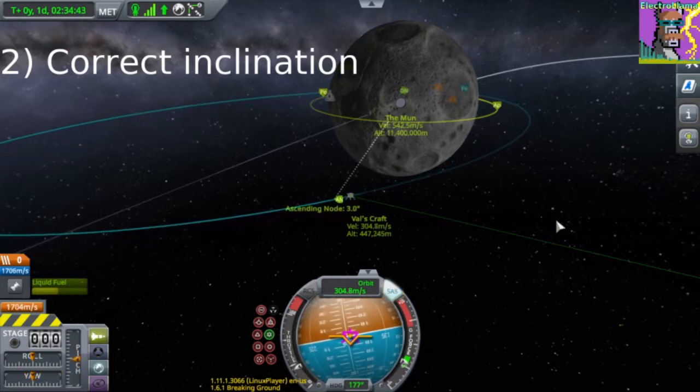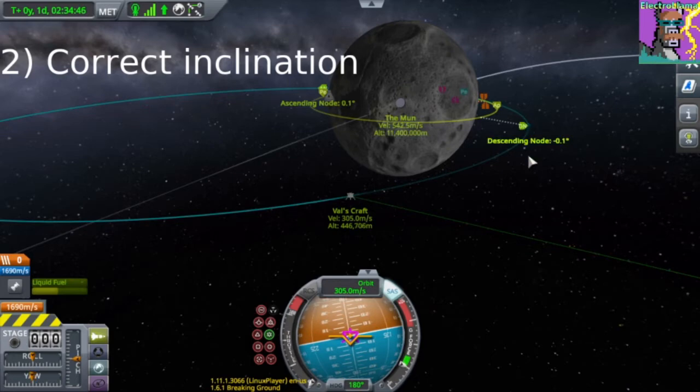We're going to burn south, so it's really the ascending node. There we go, going nice and low.